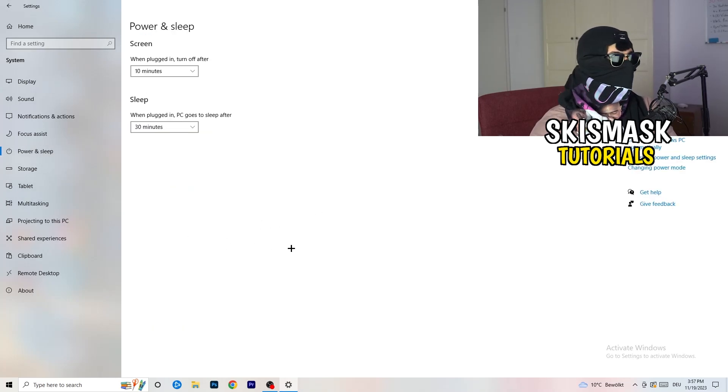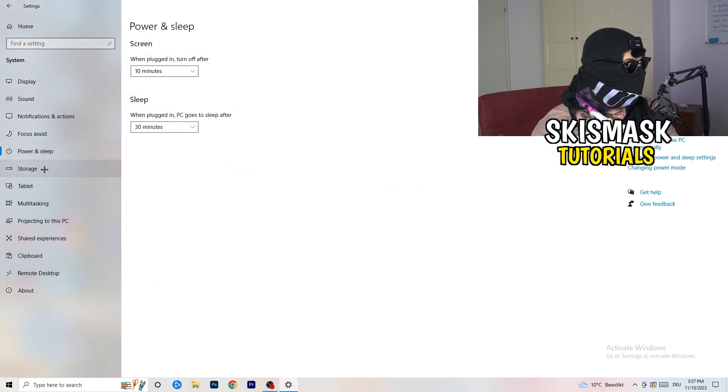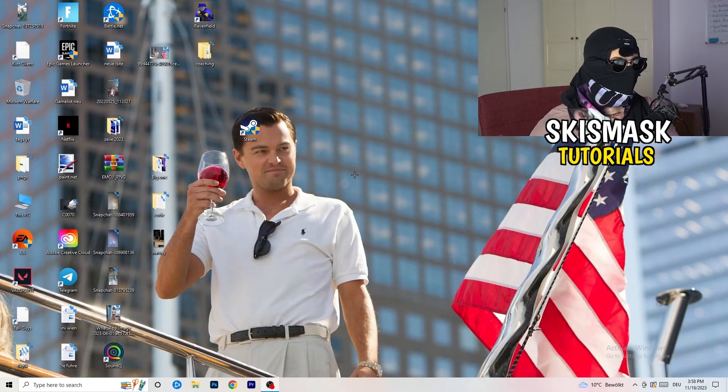Go to Power & Sleep, then click Additional Power Settings on the right side. Choose a power plan — Balanced works best for me, but High Performance or others may work better on your PC, so test it yourself. Then go to Storage, click Configure Storage Sense, and run it now. Copy my settings — every week, 40 days, 60 days — to delete temporary files, free up storage, and improve overall performance. Restart your PC after all of this.